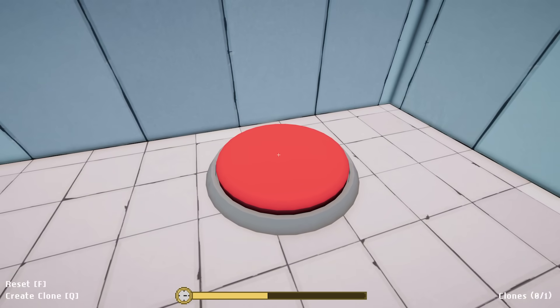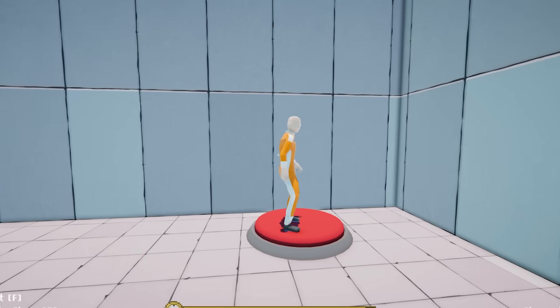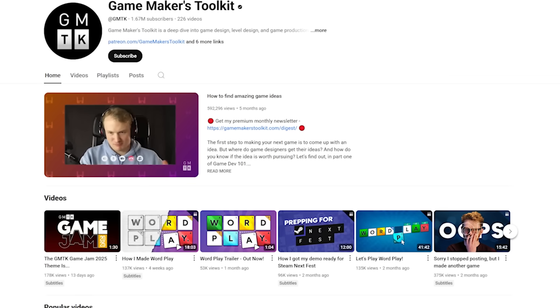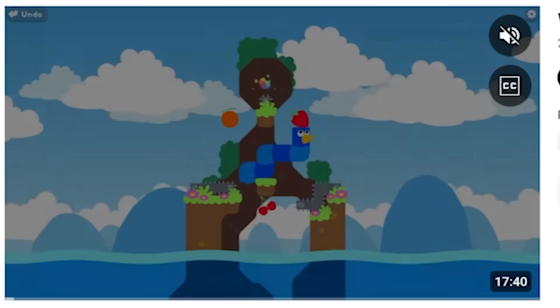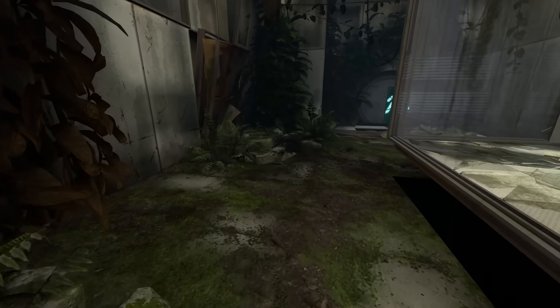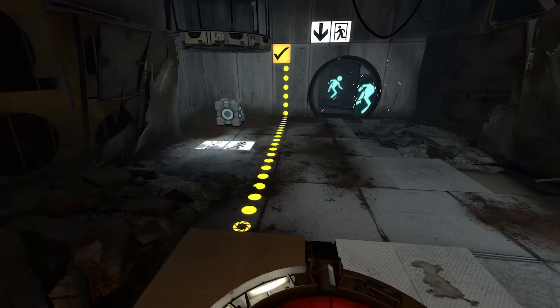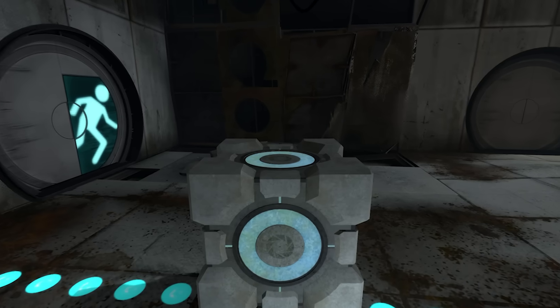This level was pretty much complete, which means I needed to start making some new levels. But honestly, this puzzle was really the best I could do, and that's why I decided to do some research. It turns out that the host of the jam, Game Maker's Toolkit, actually has a video on how to design a puzzle. So I watched the entire thing. I also decided to play Portal 2, but not because I wanted to steal their puzzles or anything. I definitely didn't steal this puzzle design. Me and Valve, we just think the same.